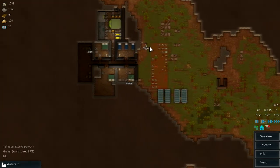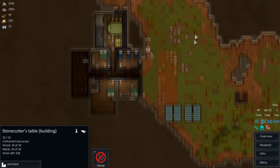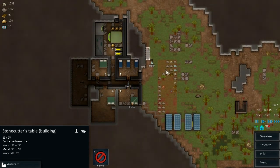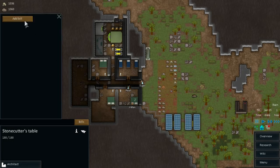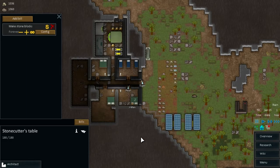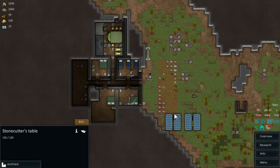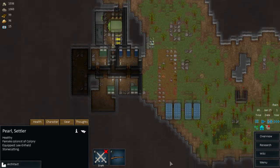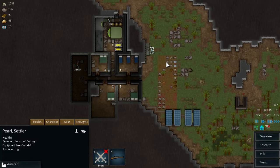I have my guys ready. We're going to build this stone cutting table. After that we're going to start building defenses. We'll quickly set up the build, make some stone blocks. I'd like to make them permanently but that will reduce the radius to something smaller. Pearl is going to start working on it and she's actually going to build some bricks for us.